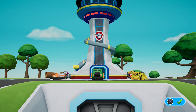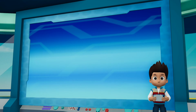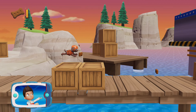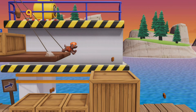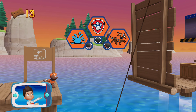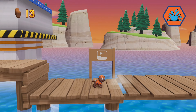Zuma! We need to get the light that Captain Turbot dropped into the bay and take it to him at the top of the lighthouse. Help Zuma dive in and get the light. Pick the pup ability that will help you to keep going. That won't work. Great job!